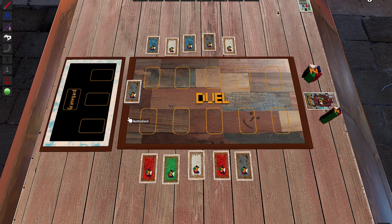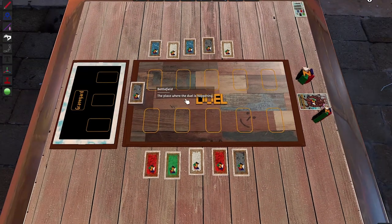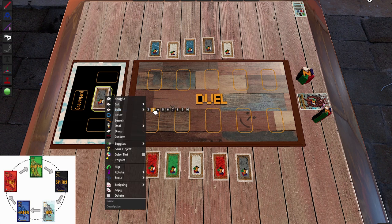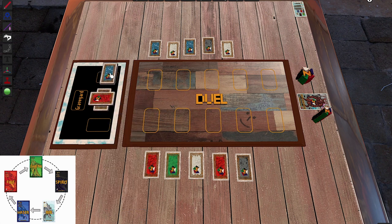If both players have equal cards of that element, you compare the higher power of those cards. If no one has any of that element, you move to the next card. You keep going until someone has more cards of that element or the higher power. In thousands of games, I've rarely had this result in a tie — it's very straightforward.